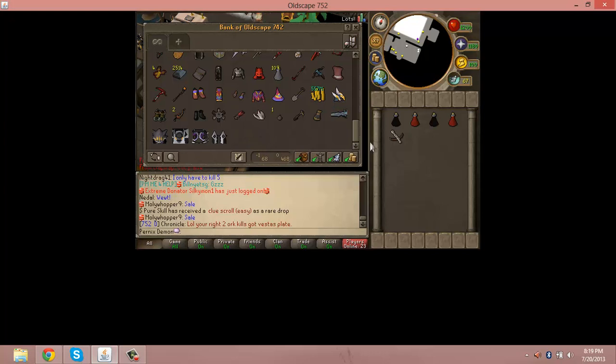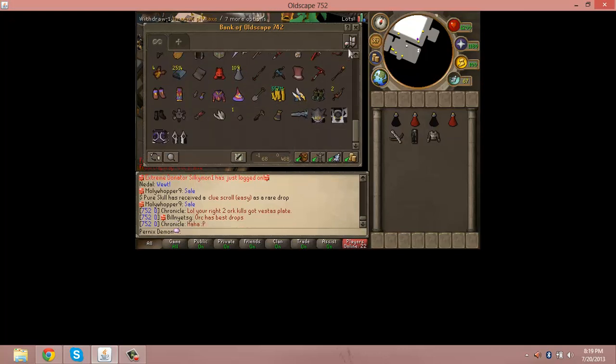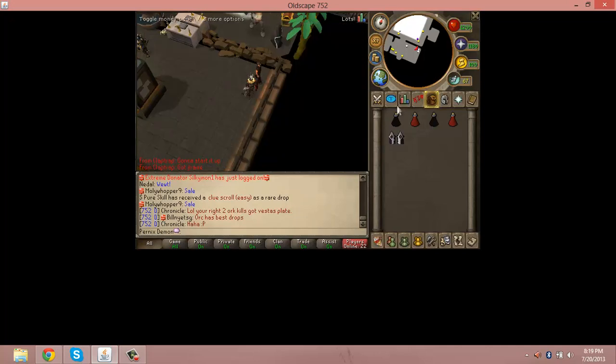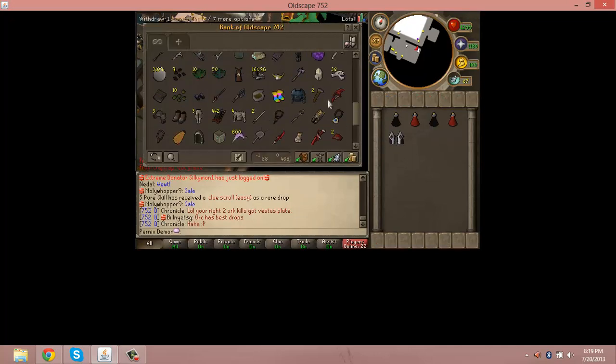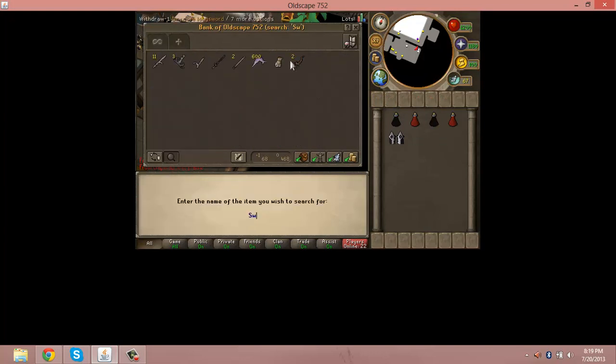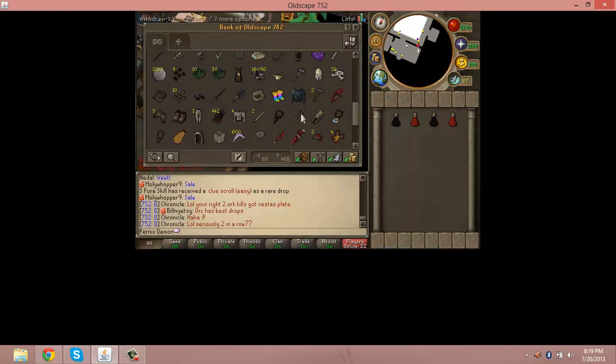You're going to want a chaotic crossbow, and generally you want an offhand — well actually you don't want the offhand chaotic crossbow because it doesn't work properly yet, so never mind that. I use Morgans, as it is better than Armadyl. And we're just going to use our offhand claw for right now. I like to use Swift gloves, as they are very helpful — that double hit can be very useful at the end.